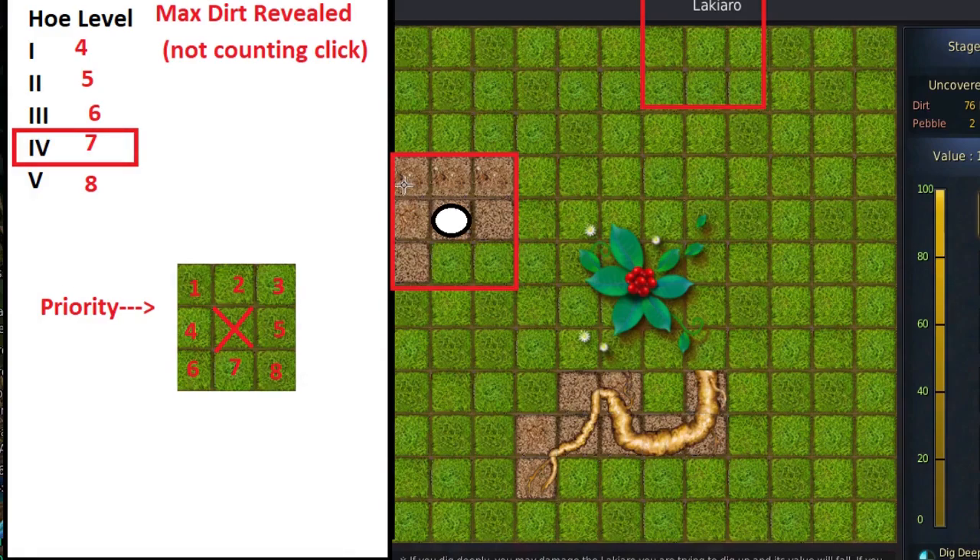As one more quick example: with a pry hoe the number would be 4. If I clicked and all surrounding tiles were dirt, it would check 1, 2, 3, 4 — and that's it. The remaining squares would not get checked. If they were dirt they would not get revealed, and if they were a root or pebble they also would not get revealed. This is one of the main reasons why enhancing your hoe is so important.